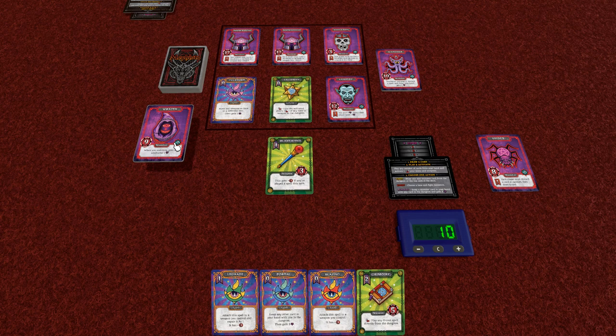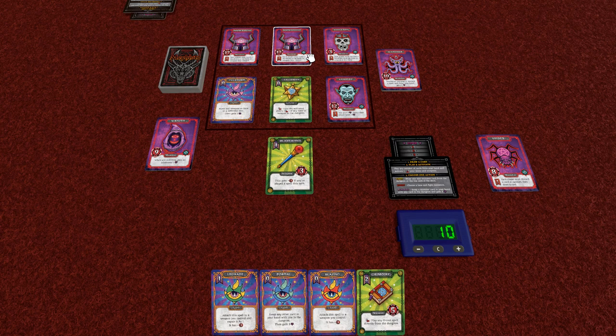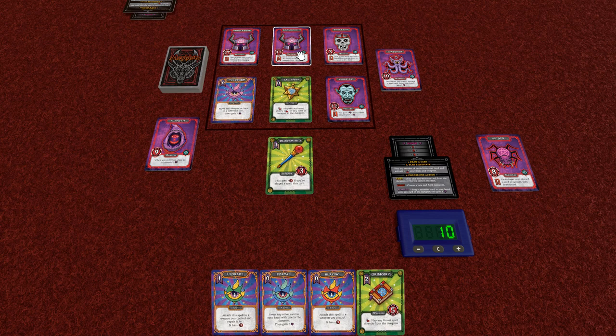Now if you reveal a monster during basically your opponent's turn, instead of discarding the highest cost monster it's going to replace it. In this case there are actually two tied for highest, which means we get to decide where it goes. Let's put that Doonite over there. Now we take our turn and we got another spell.